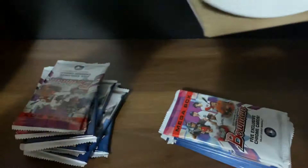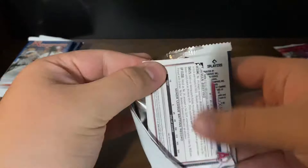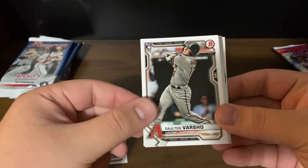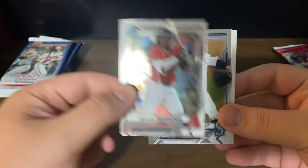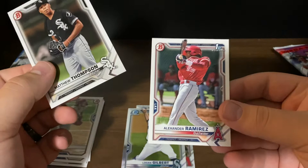I was actually hoping to get some football repacks at Walgreens because those are low-key kind of good — you can find Optic, find Select stuff in the repacks. Let me know if you guys like Bowman; I think it's a pretty fun product just because you can get those crazy prospects. We have rookies: Sam Huff, Dalton Varsho, Brady Singer, Alec Bohm, a Giraldo Perdomo Bowman Chrome prospect, a Logan Gilbert Bowman prospect, Jordan Bozovich for my Twins, Matthew Thompson, and a Bowman First Alexander Ramirez.